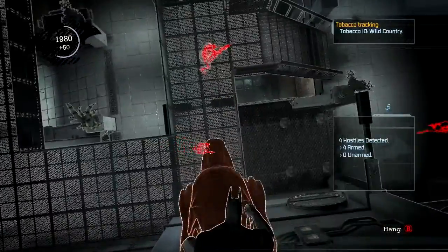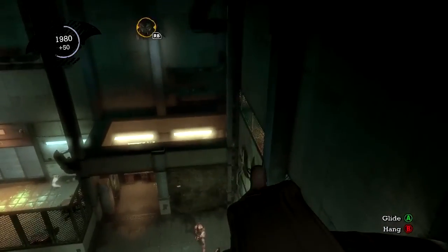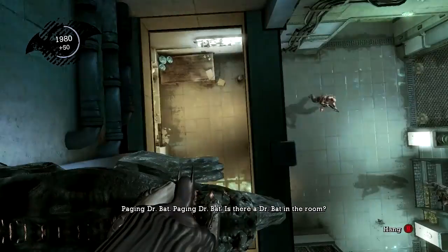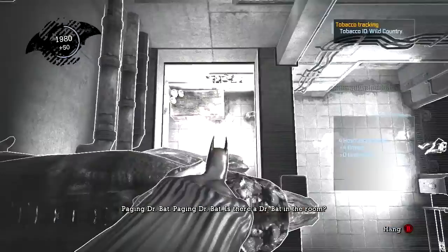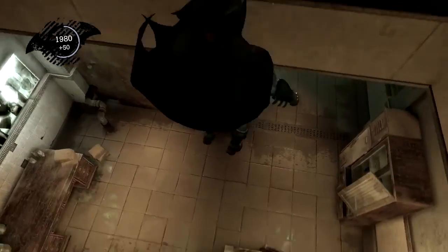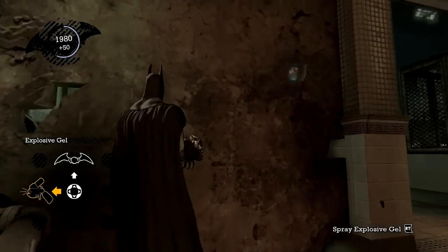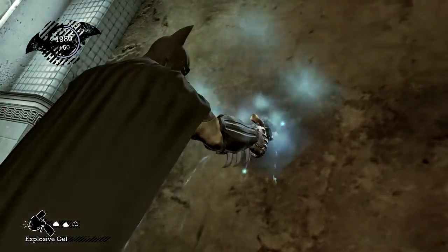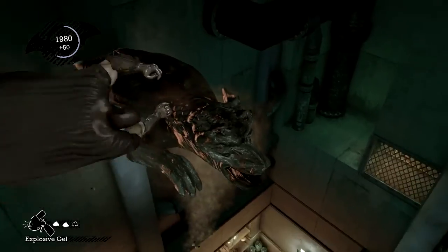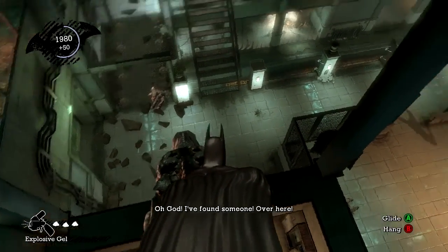Predator is a stealthy approach when dealing with a room full of gun-wielding thugs, allowing you to use a wide variety of takedowns and use the environment to your advantage. During the predator segment, you have to figure out how to take down the thugs without being detected and taking too much damage. The takedowns you can use depend on where you're hiding — it may be from the gargoyle statues in the room, the edge of walkways, or even the grate on the floor. If you want to misdirect the thugs, you can use Batman's gadgets to either distract or stun them so you can perform a takedown on them.